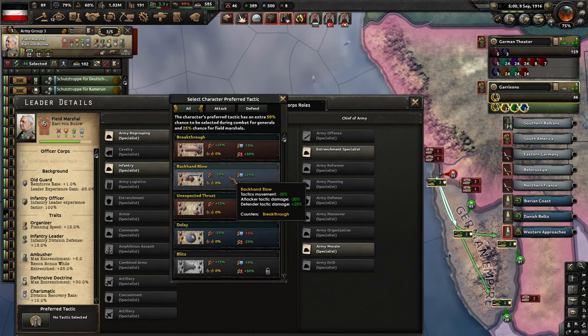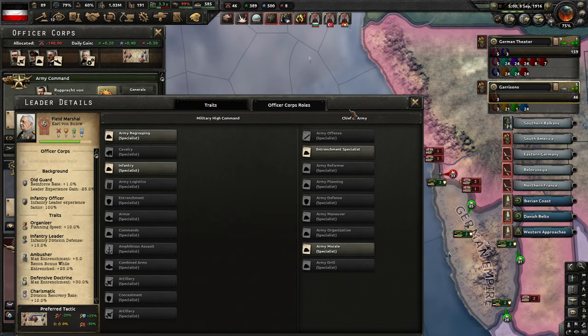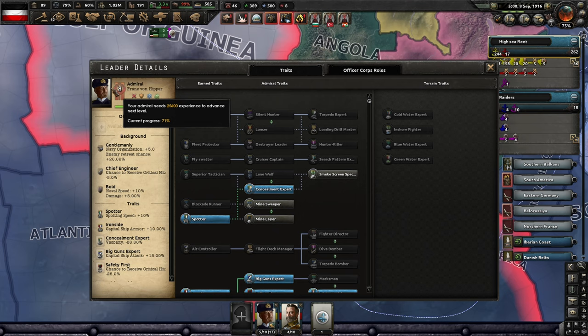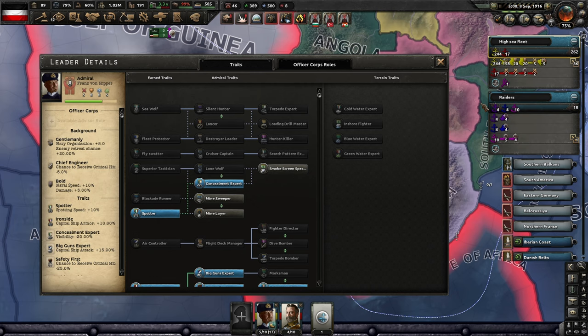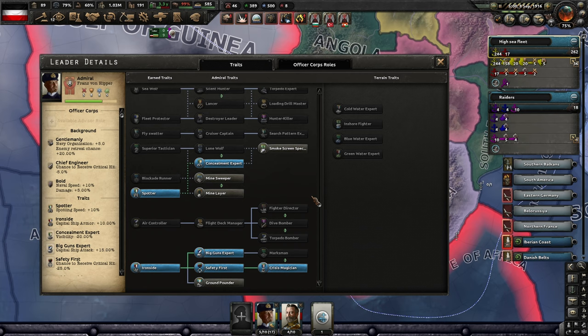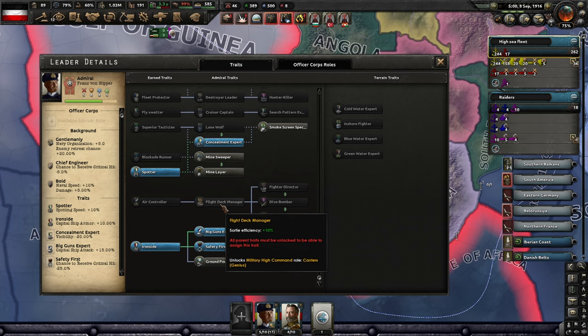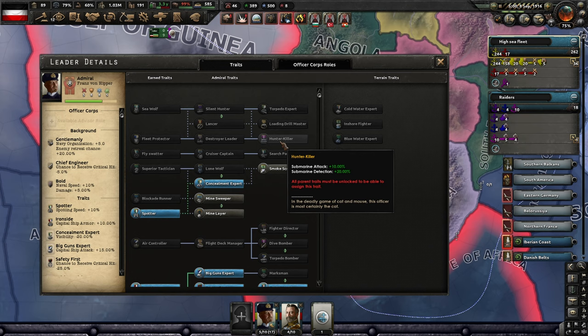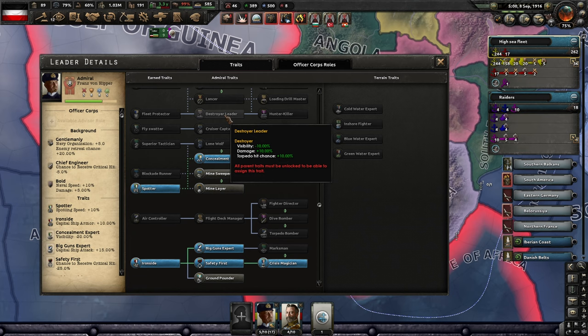There's nothing here we need; we've got our command already set up. One of our navy officers might be able to pick something — Franz von Hipper. He's got the main fleet. Ground Pounder wouldn't be a bad one, and Minesweeper would be okay as well. Let's hold off and see if we can get Destroyer Leader — that would be very nice for the damage output on destroyers. We won't select anything there.